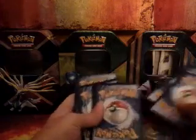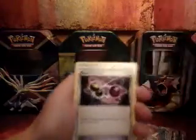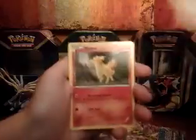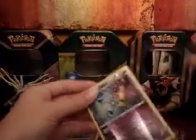Okay, so we have a Hawlucha, a Pancham, Special Charge, Joltik, Larvesta, Rufflet, Ponyta. Ooh, that's nice — Reverse Rare Chandelure, and an Armaldo. That is a Reverse Rare.